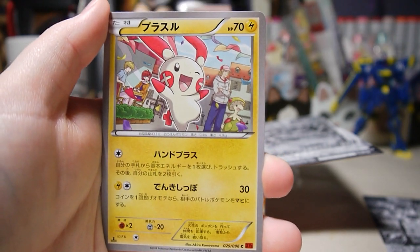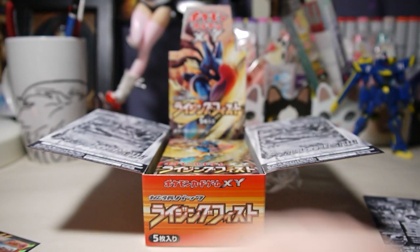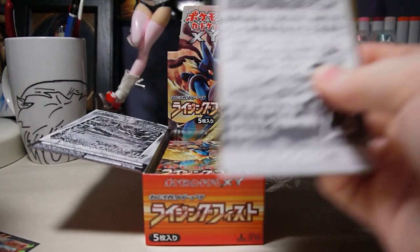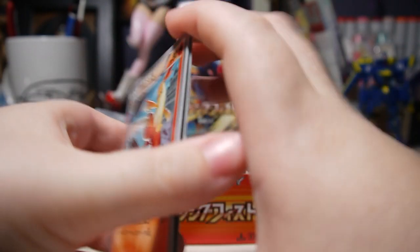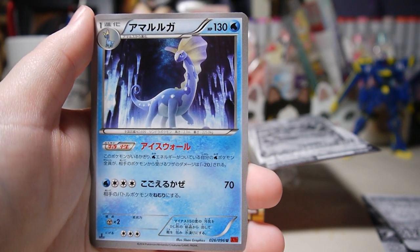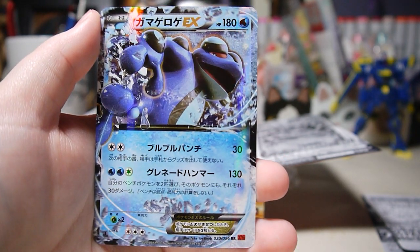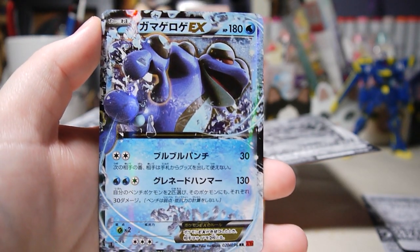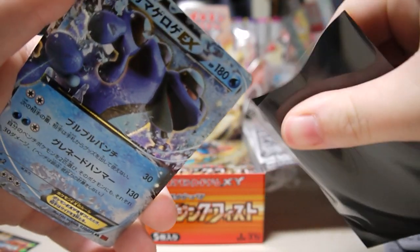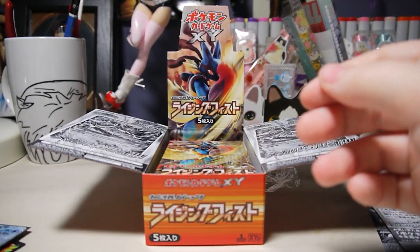Here we have Hitmonchan, Plusle, Tornadus, and Corinna. Combusken looks really cool. Machop, Shroomish, and Aurorus — I think that's what it is, I don't know all the Pokemon too well. Oh cool, the first EX is Seismitoad! Not really sure about this Pokemon, I've never used it in the game, but the art looks really cool. That's rad.